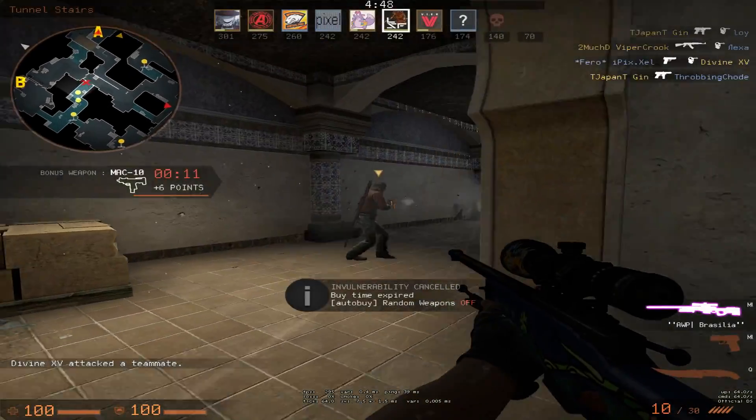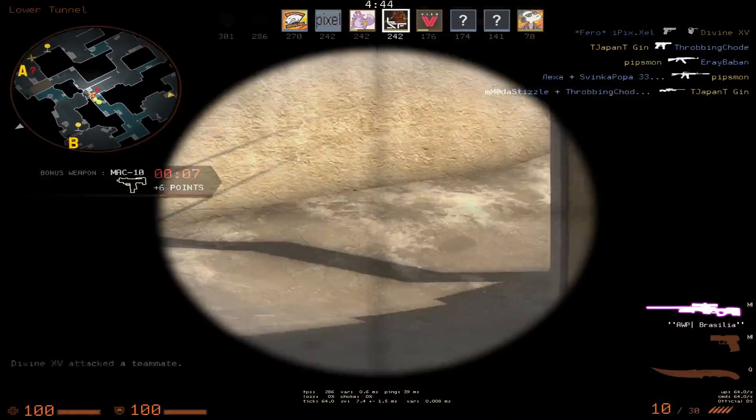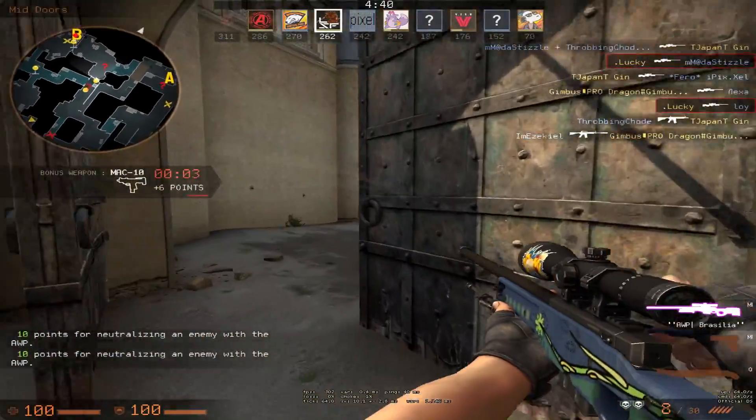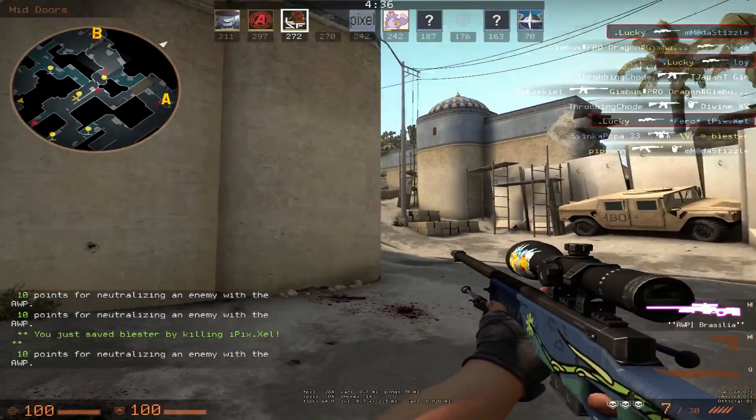Hello there boys and girls, Lucky here and welcome back to another CSGO video — it's time for another experiment. I'm using the AWP Codicero right here in this gameplay because someone donated it to me and was asking if I could show it in the gameplay. Here you go mate, I hope you'll enjoy the gameplay.